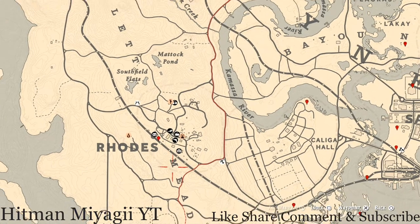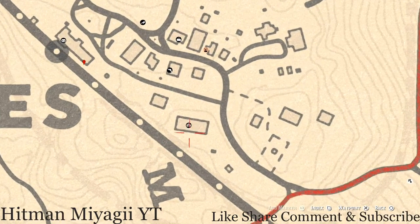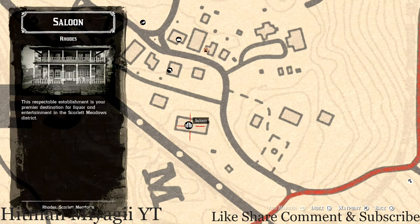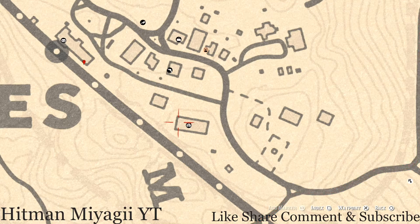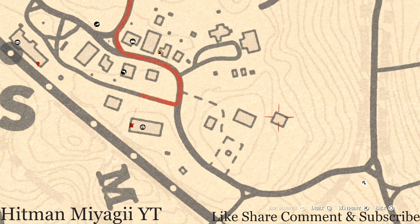There are a couple of tarot cards in the city. Inside, or on the back end of this saloon, there's a terrace — go up the back stairs and on one of those dining tables you will find a Knight of Swords tarot card. There's also a tarot card on the side of this barn — a Four of Cups — sitting on a bench right next to this side of the wall.